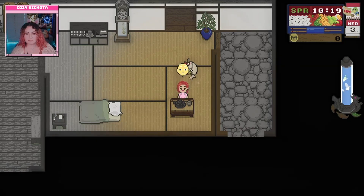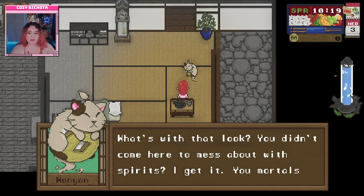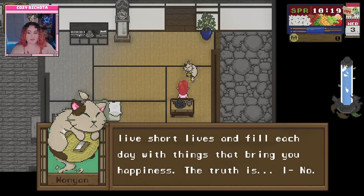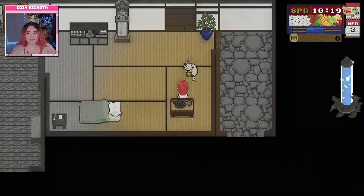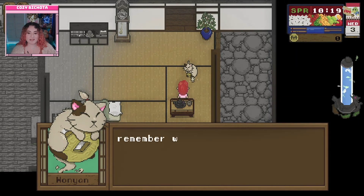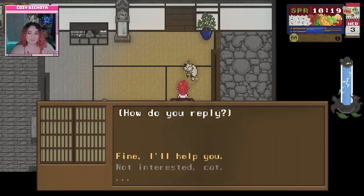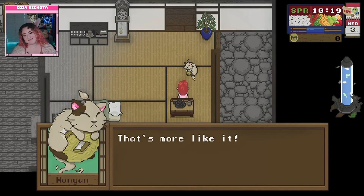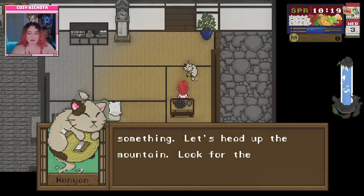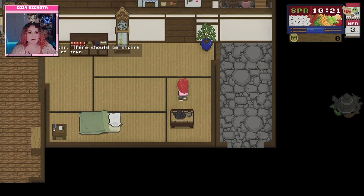Wanyan explains that lost spirits need the player's help, and mortals would be like heroes to them. The player agrees to help. Wanyan reveals a plan and leads the player up the mountain via stairs on the east side of town. At the top, Wanyan reveals an abandoned spirit bathhouse — a place spirits used to come from far and wide to enjoy purifying waters. The previous keeper used to live in the player's house.